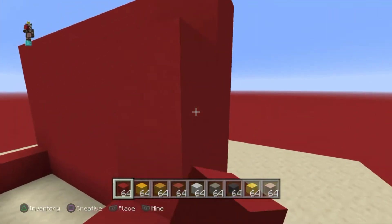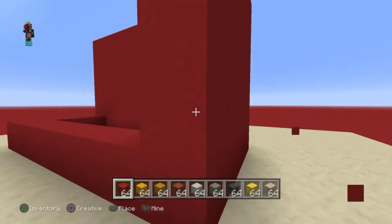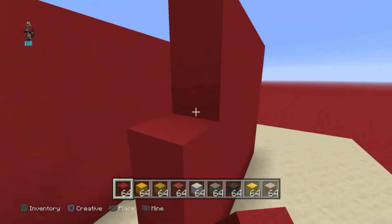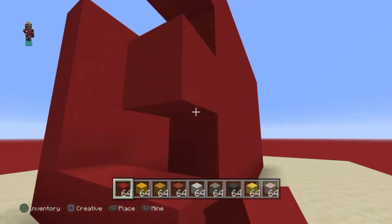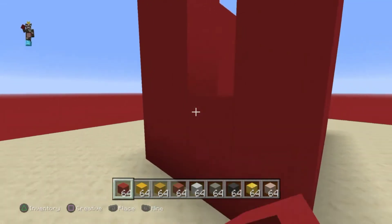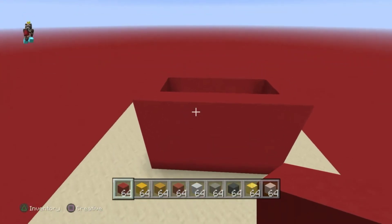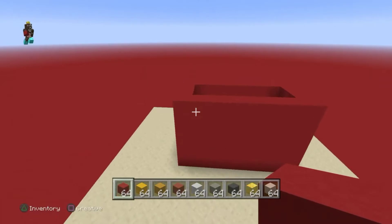Saitama is a pretty plain person so he doesn't have that many features on him, so it shouldn't really be that much difficulty. You can't put a lot of detail on him, but that's what makes him stand out as a character. Alright, so that is his boots — or shoes, whatever.